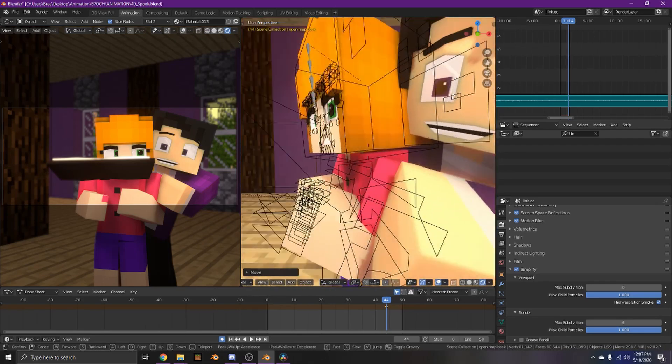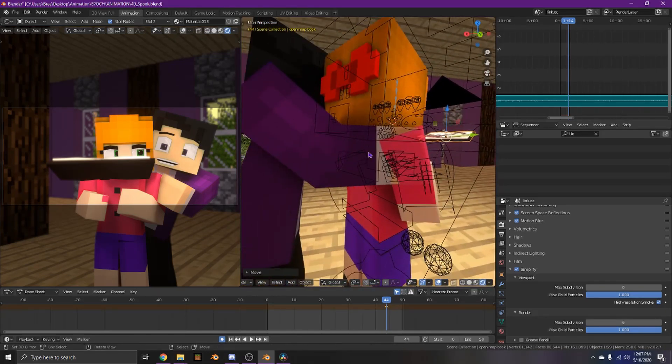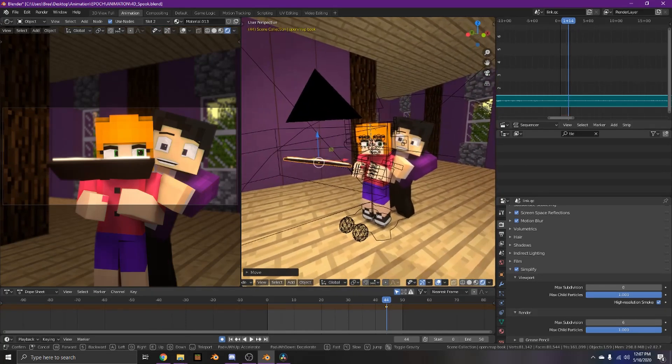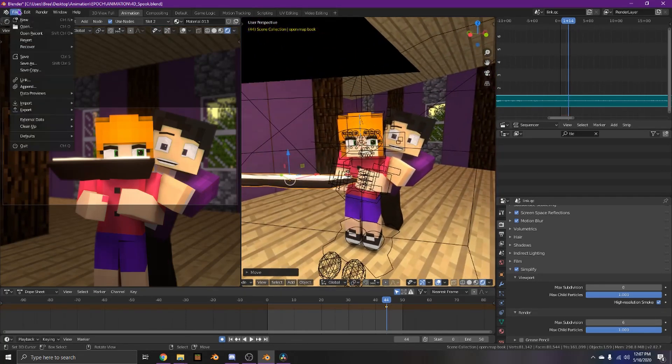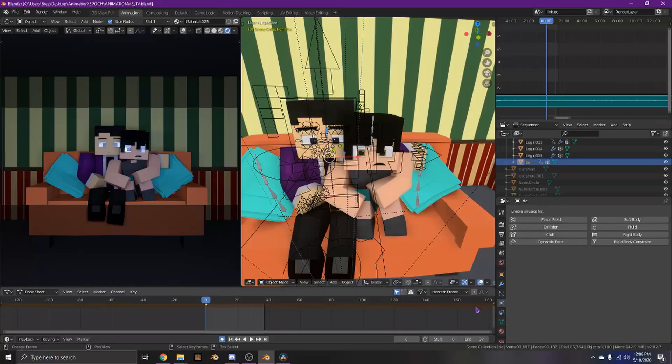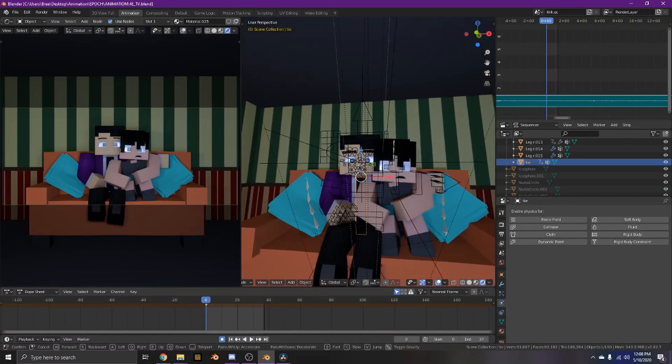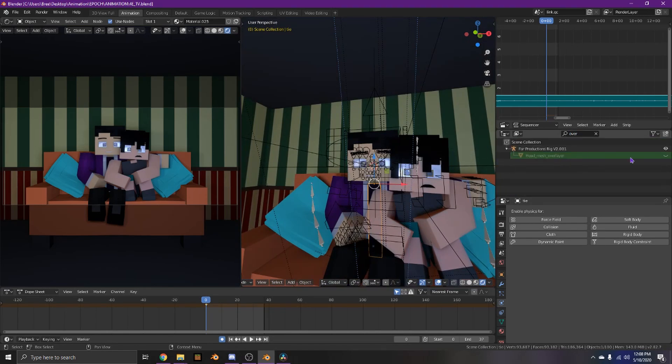I deleted her hair in this scene because it kept exploding. I'll also show all the cursed scenes with the physics exploding. I took off his hair because it was getting in the way — let me turn it back on.